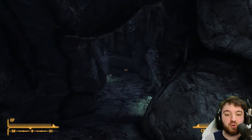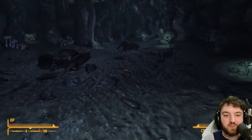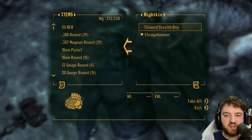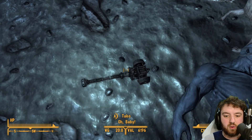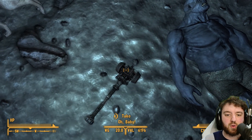Maybe you're doing an unarmed build and you think you are Grognak the Barbarian - that could be the case, all the power to you in that regard. And over here you'll find the Nightkin. Over here you'll find O'Baby. For some reason he also has a sledgehammer. And the Stealth Boy - you need that for the quest anyway.